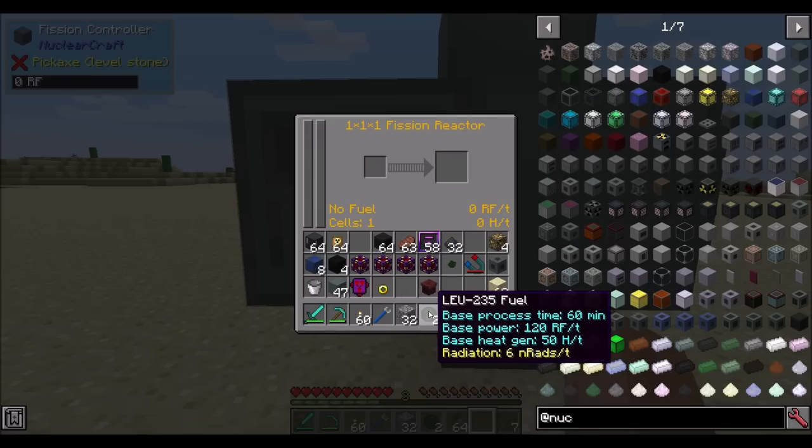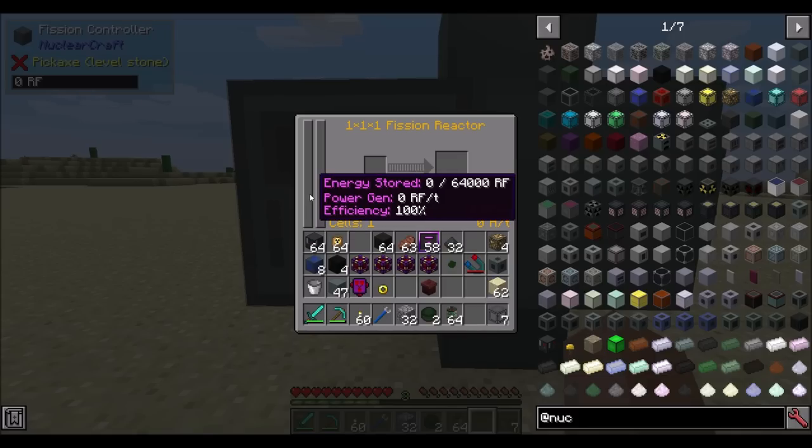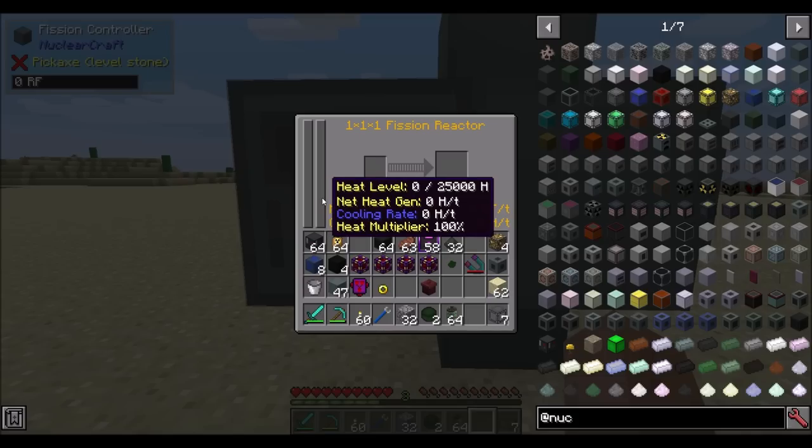The attributes on this fuel tell us information about how it's going to generate power inside the fission reactor. We can see the base process time - that's how long it will run with only one fuel cell and no moderator blocks. We can also see the RF per tick that we'll generate, which is 120, and the base heat generation, which is 50 heat units per tick. Right now our fission reactor has no way to deal with heat, so this is probably going to be bad.